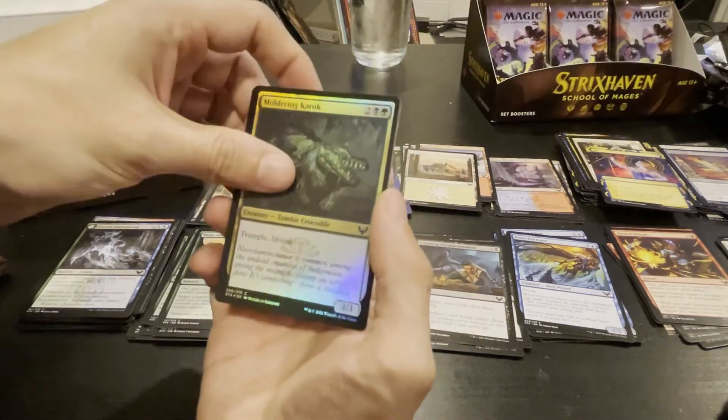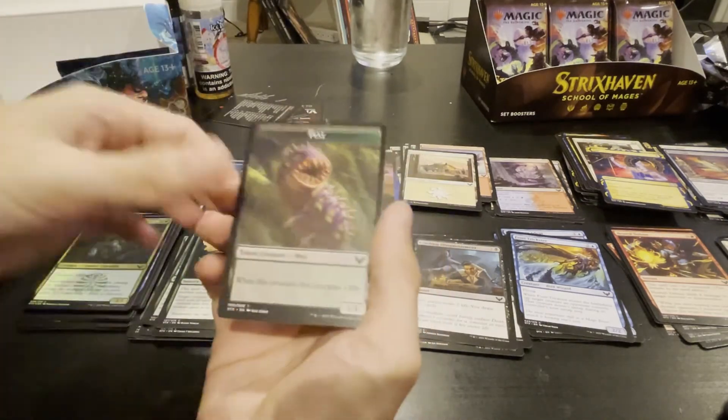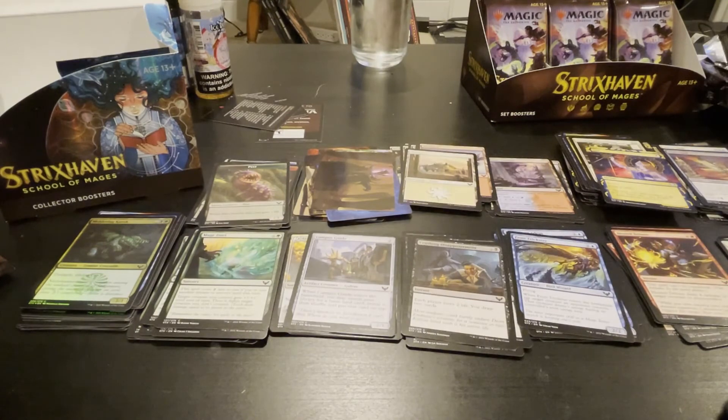Trample, lifelink, three-three for four — I don't hate it. And then a pest creature token. We got a Double Major as we saw earlier but not foil — we'll take it though.